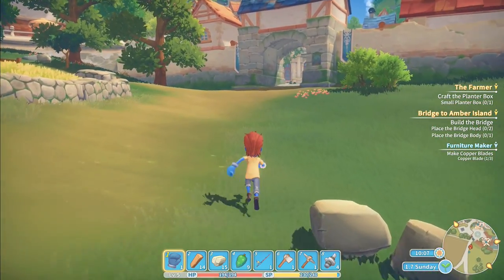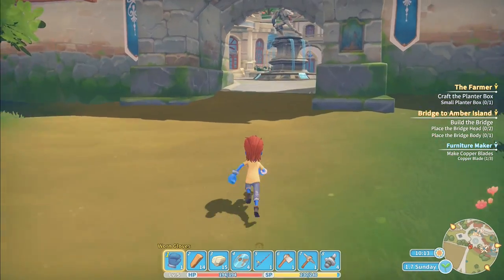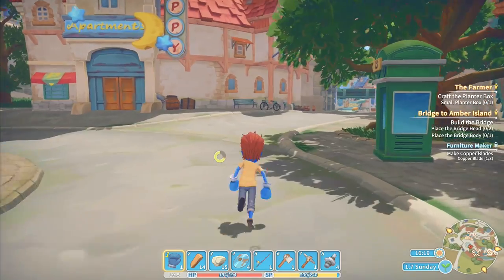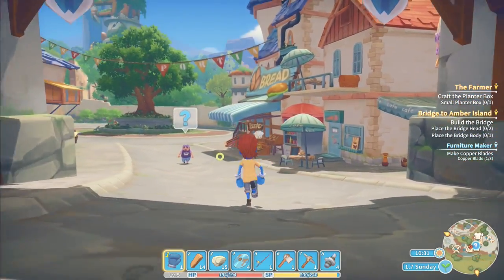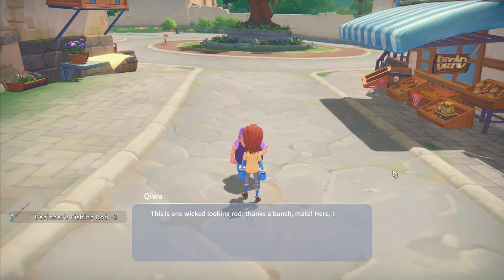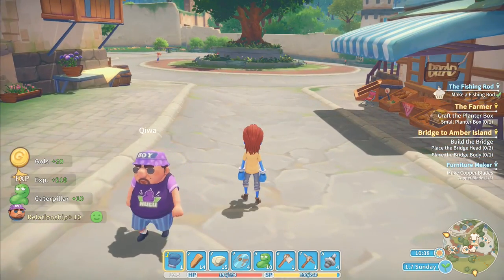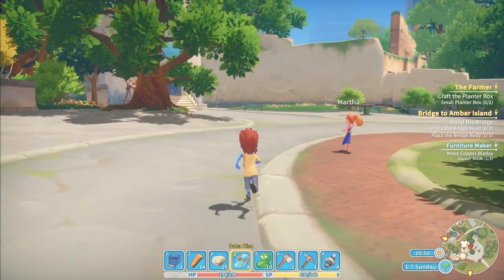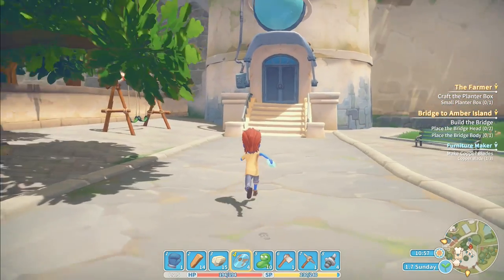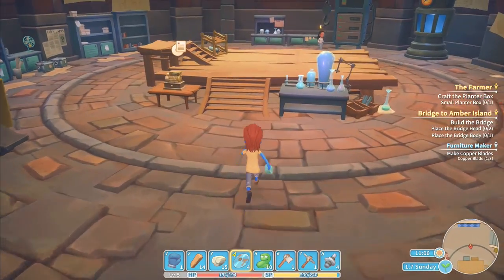The next thing I want to do is deal with these data disks - we've got a whole load and I don't know what to do with them yet. I'll take one out and carry it. We want to head through this part of town. I was actually thinking we should have sparred with Higgins. Oh - Chiwa! 'You made one wicked looking rod - thanks a bunch mate! Here, I have some extra lure, maybe you'll enjoy fishing as much as me.' Fishing rods! I've got extra caterpillars. Data disks - let's go to Martha.